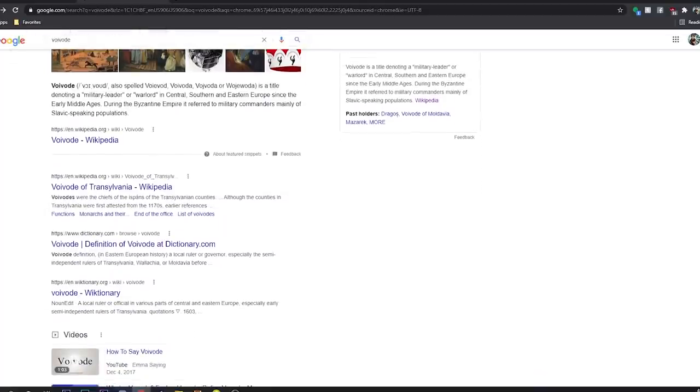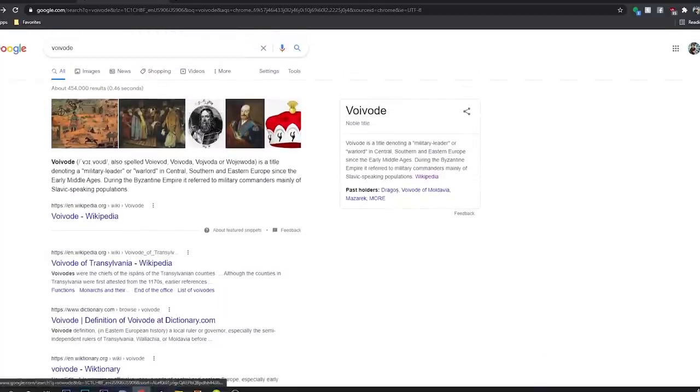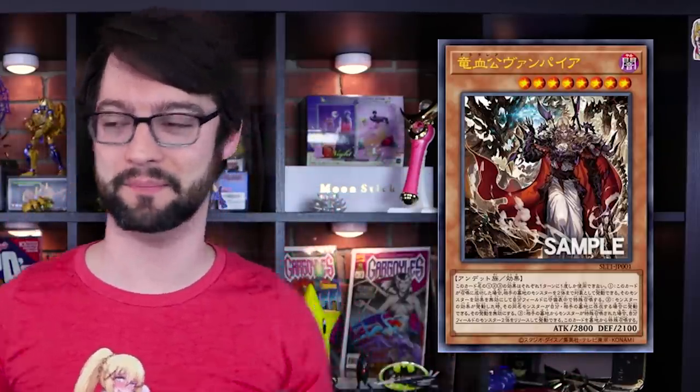Alright, number one — the best for last, the biggest wall of text: Vampire Voivode. What is a Voivode? Voivode is a title denoting a military leader or warlord in Central, Southern, and Eastern Europe since the early Middle Ages. Vampire Voivode here is a level 8 dark zombie monster with 2,800 attack and 2,100 defense. If this card is normal summoned — well, there it is folks. The card's bad. Keep level 8 in mind.